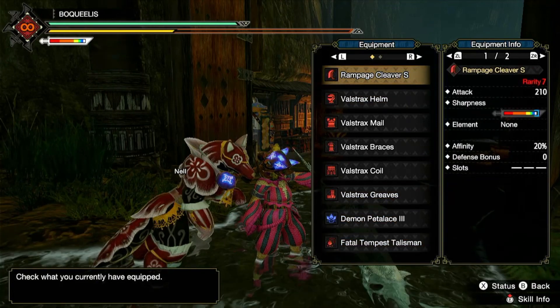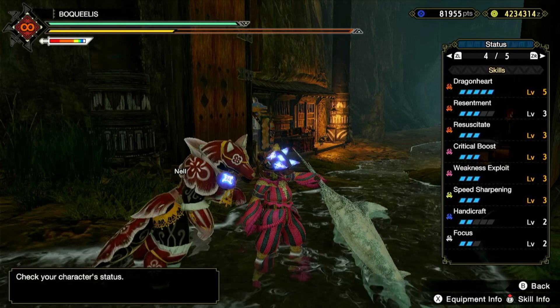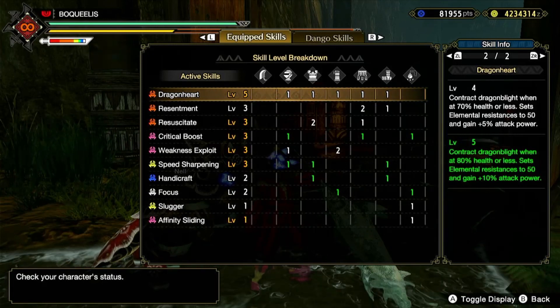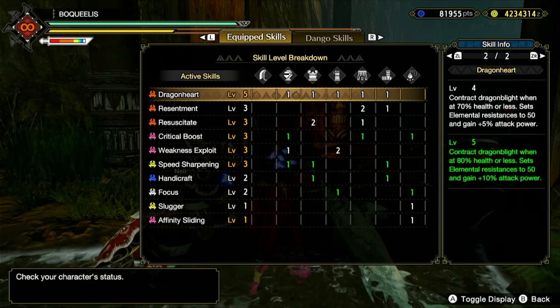On to why I'm using the Valve Strike armor. Well, let's look at my skill list. Dragonheart at level 5 — when you have 80% health or less it gives you a 10% damage boost, bigger numbers, and Greatsword wants that. I also have Resentment 3, Resuscitate 3, Critical Boost 3, Weakness Exploit 3 — all the stuff you need for max crit to do the most damage.